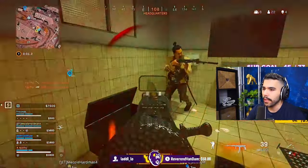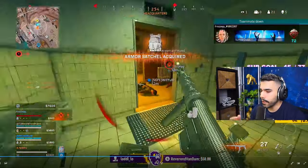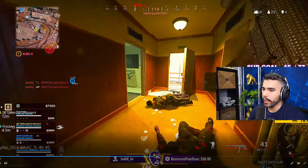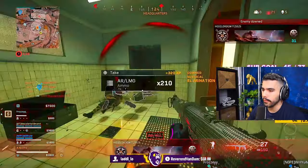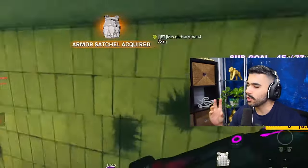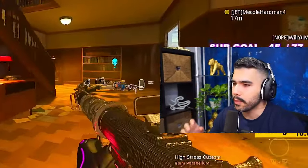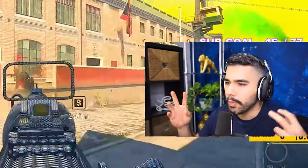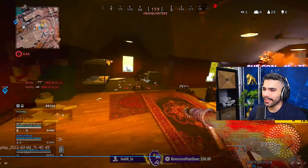I pop a stim for extra movement speed, spot his footsteps and realize he's inside. Very quick decision-making — his footsteps clearly lead toward the bathroom so I check it out, spot him, hit a nice slight-cancel into the finish. These are the little things at a high level: you're constantly on point, looking at the minimap, noticing small details. Sometimes people wonder if top players are hacking — this is how they know.